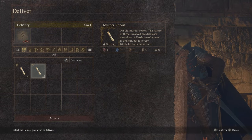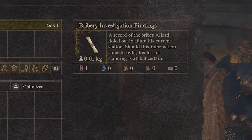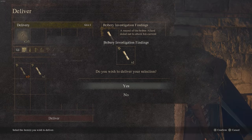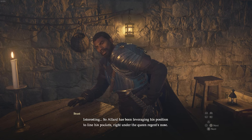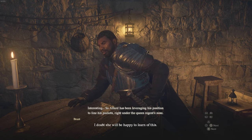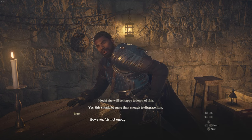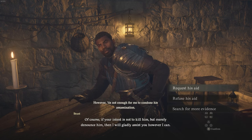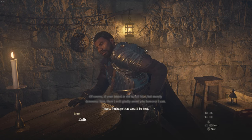You'll get the option of giving him one file. You want to give him the bribery investigation findings first — if you mess this up, you're going to mess this up. So bribery investigations first. Then speak to him and he'll go through some story. I'll let you experience what they're actually saying when you do it. Then you're going to search for more evidence because you have the murder report that you want to give him as well.